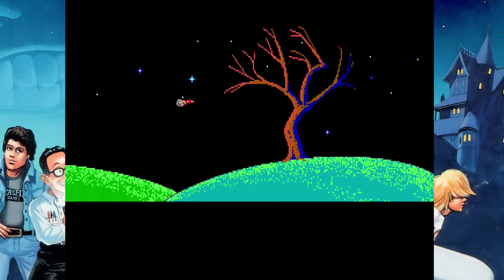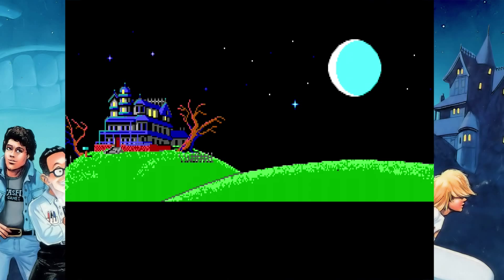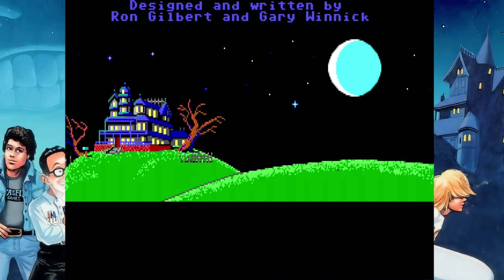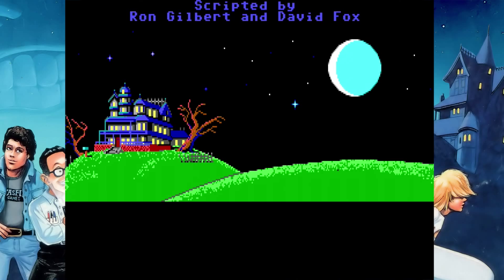In Maniac Mansion you get three characters, one of which is always Dave, and they all have different abilities. Those abilities change how you beat the game and make your way through the mansion, and the characters can also influence which ending you get. There was Sid and Razor — we picked Sid. They're just kind of gender swaps of one another, and they both play the piano.